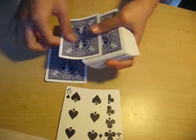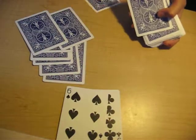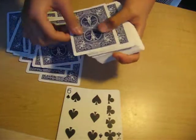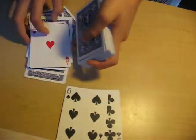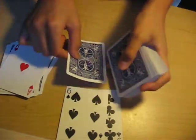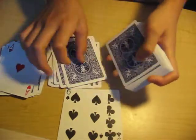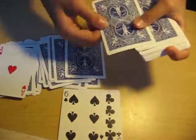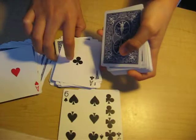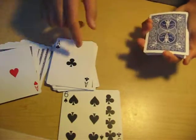One, two, three, four, five, six, seven, eight, nine, ten, eleven, twelve, thirteen, fourteen — and fifteen is an ace. So fifteen plus one equals sixteen. One, two, three, four, five, six, seven, eight, nine, ten, eleven, twelve, thirteen, fourteen, fifteen — and sixteen.